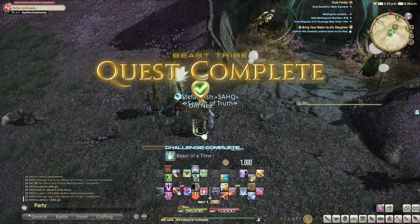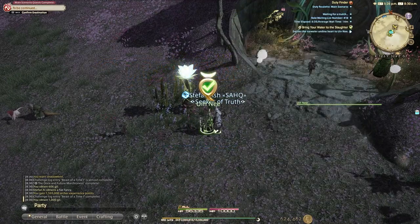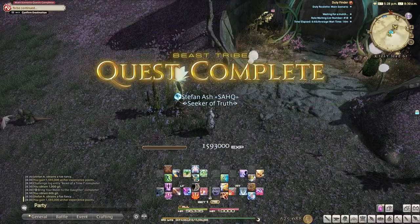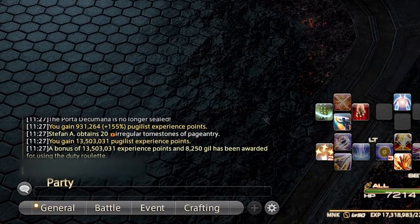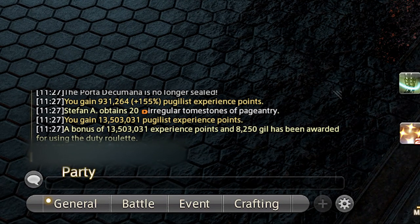If it still hasn't popped, you have other beast tribes you can do that give far less experience but are still totally worth it. The Kojin beast tribe and the Ananta beast tribe — I only do these if I have time before my main story quest. The main story quest roulette gives you around 9 to 16 million experience just depending on what level you are. It's far too easy experience and it allows you to do other stuff in real life while you're waking up and getting ready.